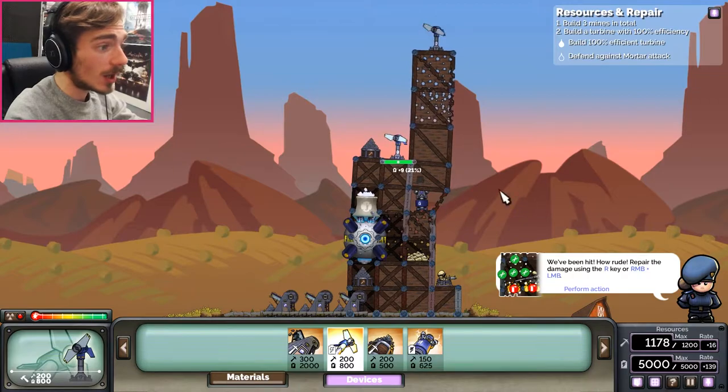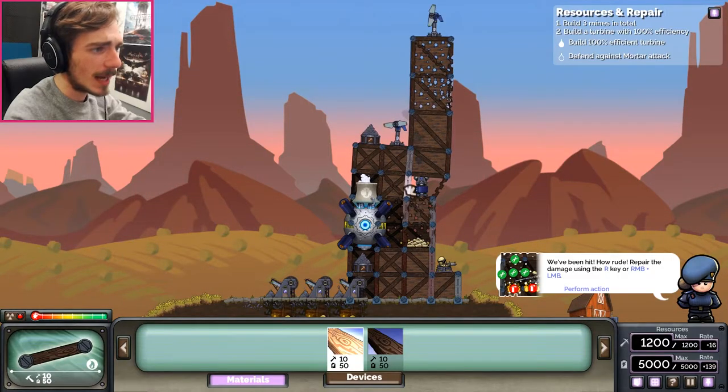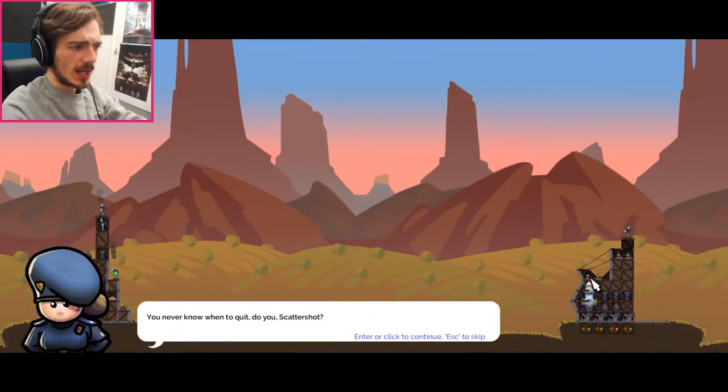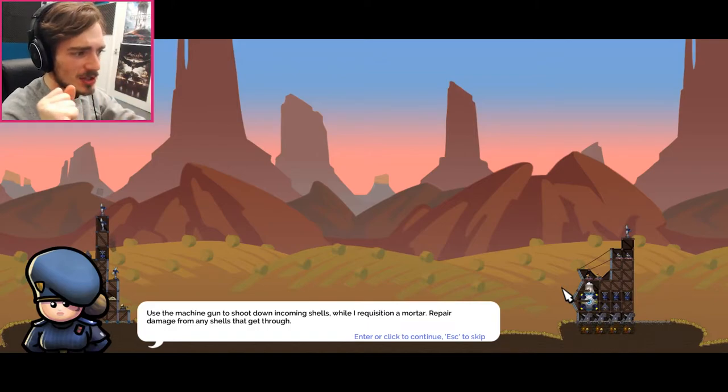We're being mortared. Oh god, how do I do things? We've been hit. How rude. Repair the damage using the R key or right mouse button. It's not giving me an option, Captain! There we go - all fixed. All screwed up nicely, it's fine. You never know when to quit, do you, Scattershot? Use a machine gun to shoot down incoming shells while I requisition a mortar. Repair damage from any shells that get through.